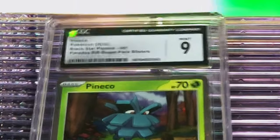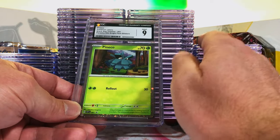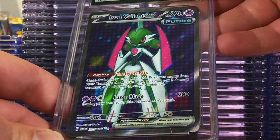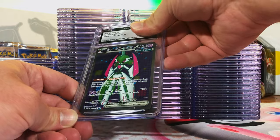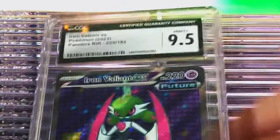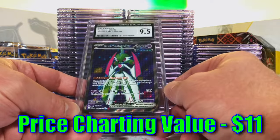Mint 9 on the Pineco. Sweet, I will take it, no problem. Staying strong with nines and above. Iron Valiant EX Full Art from Paradox Rift — awesome card, love this artwork. I'm going to guess a nine or 9.5. Nine-five! Right on the money, I really like this card.